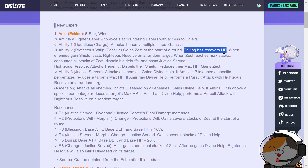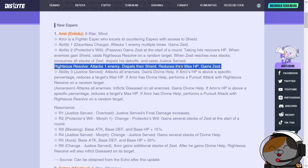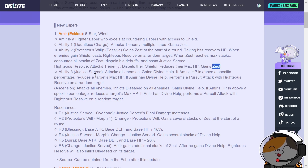Unlike Momo who needs to attack to lifesteal, Amir heals when he takes hits — similar to Lian's shield and Genie. Hopefully the percentage isn't too overtuned. When enemies gain shield, Righteous Resolve is cast on a random target: it attacks that enemy, dispels their shield, and reduces their maximum HP. Zest appears to be just a stack counter like Fatima's mechanic — it doesn't grant bonus stats directly.